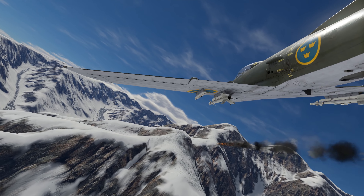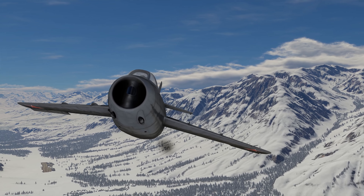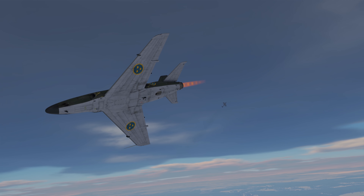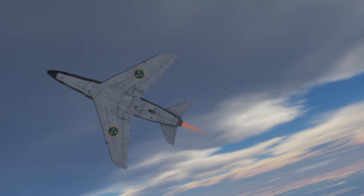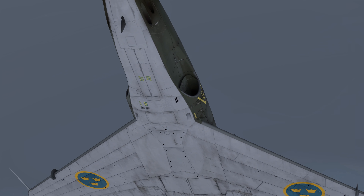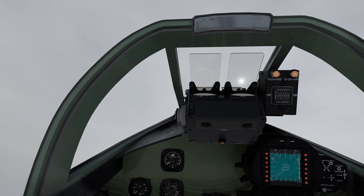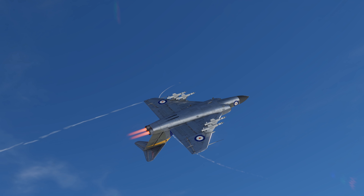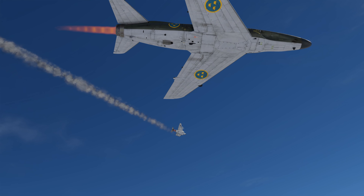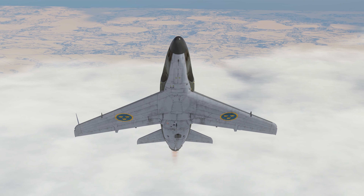The pilots are protected from enemy fire by a steel plate, armored seats, and 50mm bulletproof glass. In the wings and central fuselage we can see self-sealing fuel tanks. The machine is powered by the forced turbojet RM-6A engine — the Swedish version of the British Rolls-Royce Avon. It's a classic fighter jet whose arsenal is perfectly suitable for fighting enemy subsonic aircraft, with guided missiles available for long and medium distances.